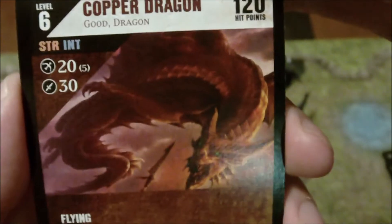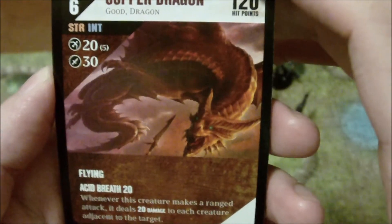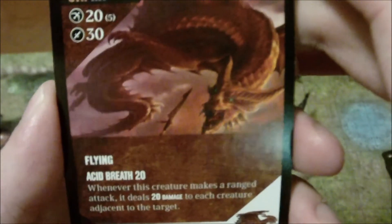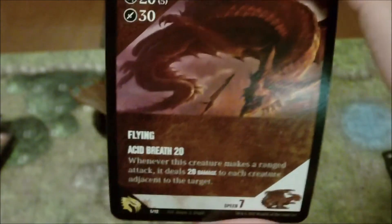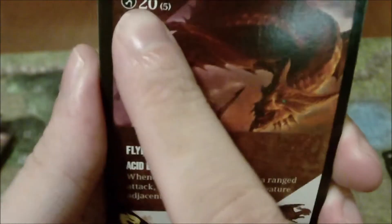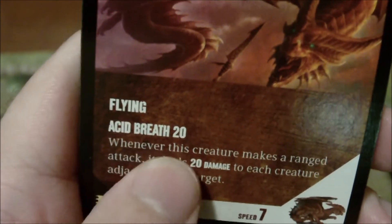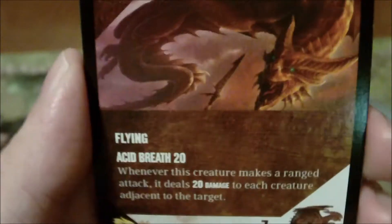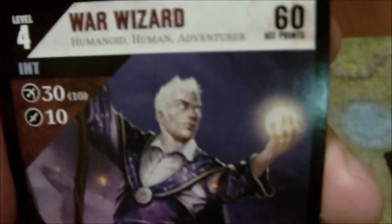The copper dragon is level six with Strength and Intelligence abilities, 120 hit points, Flying — meaning he can move over difficult terrain — speed 7, a ranged attack dealing 20 damage at 5 squares with breath weapon, and a melee attack for 30. His Acid Breath ability deals 20 damage to each creature adjacent to the target on a ranged attack, including your own guys, so be careful with positioning. He's your big threat; protect him and get him in to deal damage.